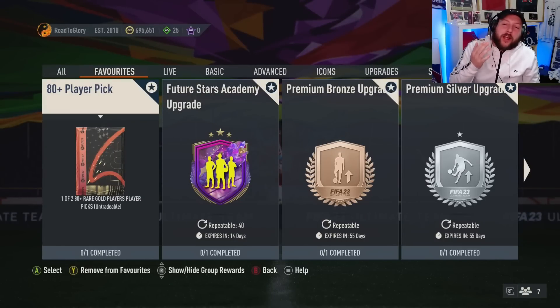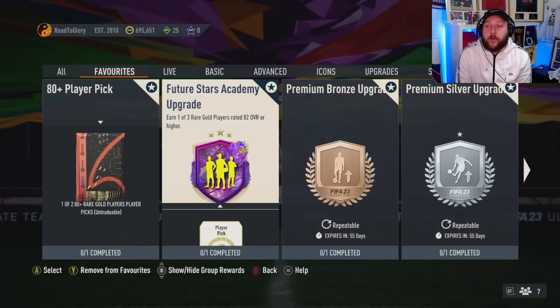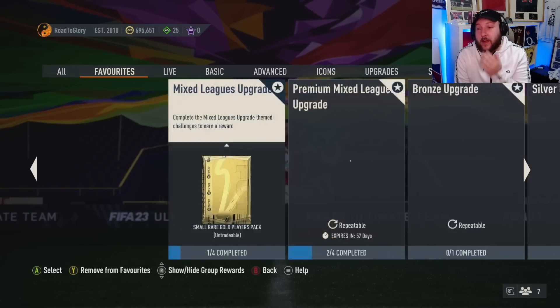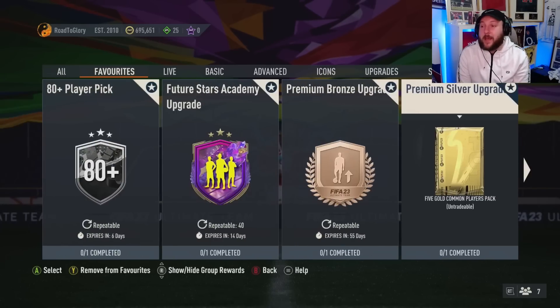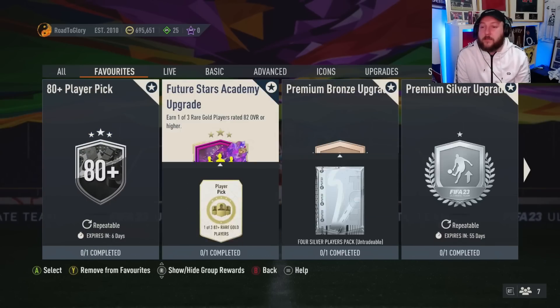Today I'm going to show you how to grind the 80-plus player pick, but you can actually use this method to grind any SBC. There are a few SBCs you're gonna need: the 80-plus player pick — put it into your favorites — the premium bronze upgrade, the premium silver upgrade, and the premium mixed league SBC. Get rid of the bronze, silver, and gold upgrades, we don't need them. Your list should look something similar to this.